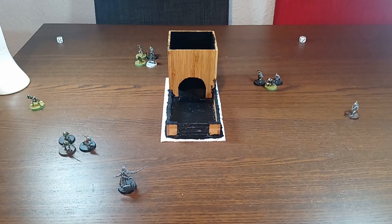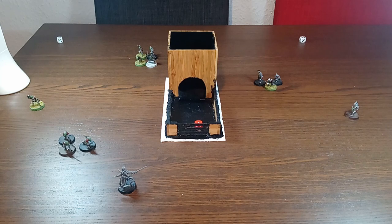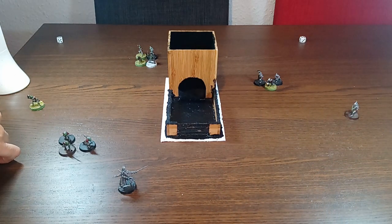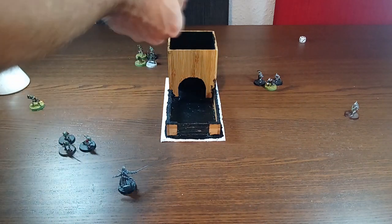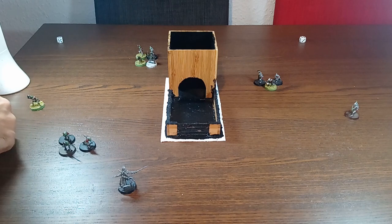Onto the shoot phase. Player with priority can open fire, so this is the first turn — good side — so Aragorn can open fire. The goblins would need a five, but Aragorn is a much better shot so he only needs a three. Still a one, so no hit. Goblin shoot phase: we have four archers, they need a five to hit. No fives, so no wounds being dealt this turn.